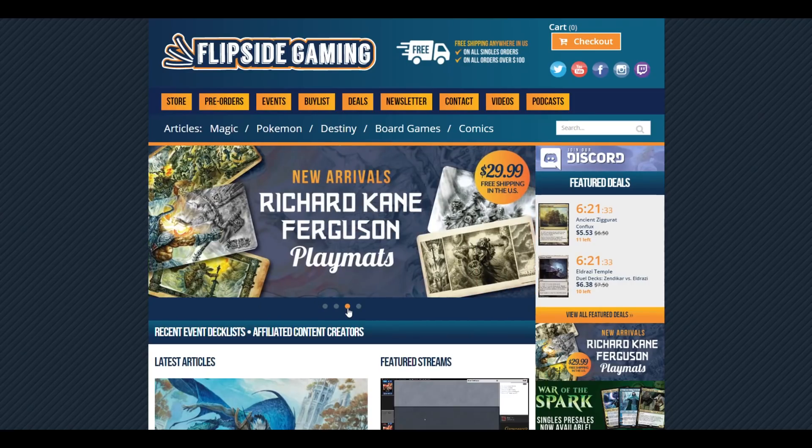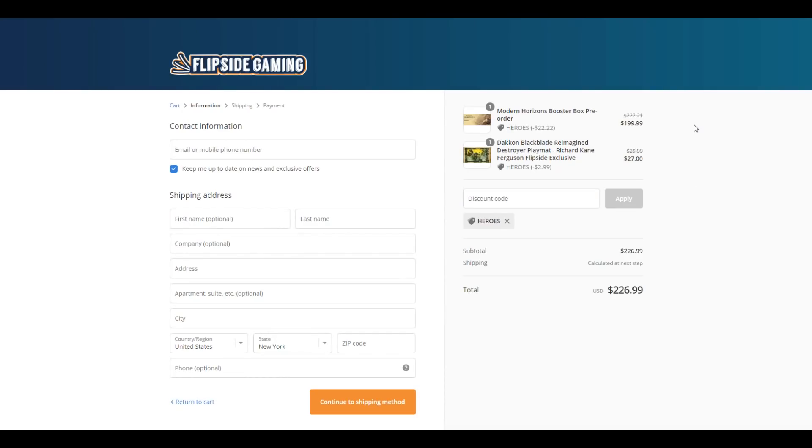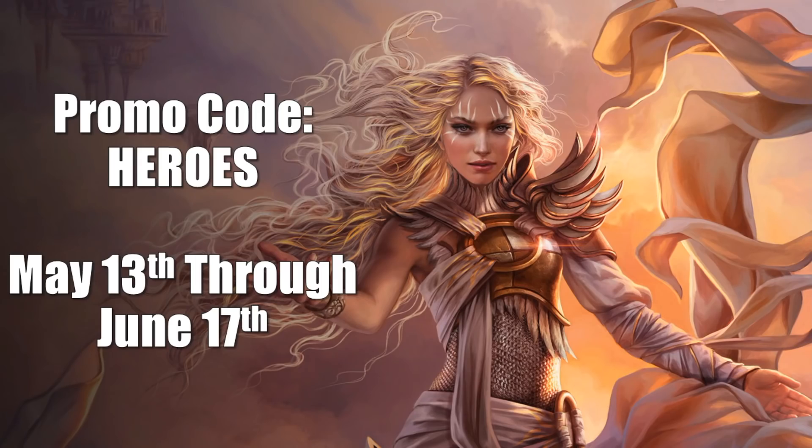Check out FlipSideGaming.com for all your gaming needs. Use the promo code HEROES to save 10% on all orders over $10. From now until June 17th, if you use this promo code, you will automatically be entered into a drawing to win a Modern Horizons booster box. There is also a way to enter the drawing with no purchase necessary — see the description below for the full details.